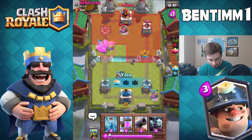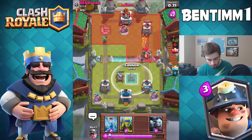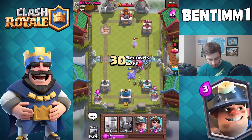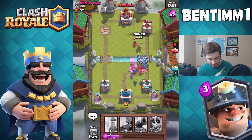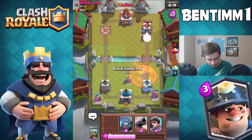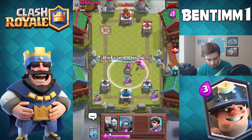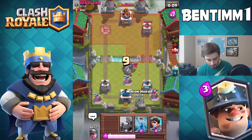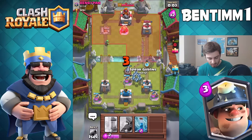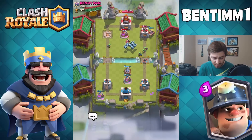The Spear Goblins are going ham on the tower. We got a Golem — oh god, that's not good. Princess, do not die. My Minion Horde got taken out. That's okay, we have Spear Goblins to distract everything. Drop a Cannon up front. This wasn't too tough of a victory — we have a big level advantage. Two seconds left, not bad. GG! You can see how the deck runs.